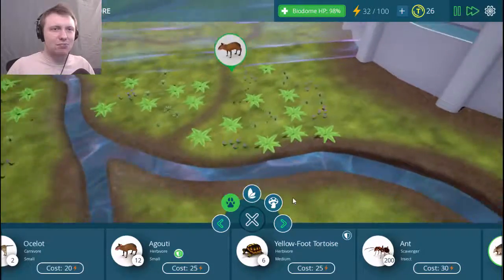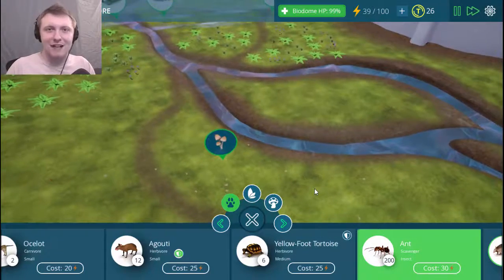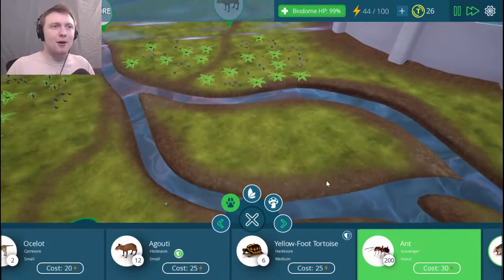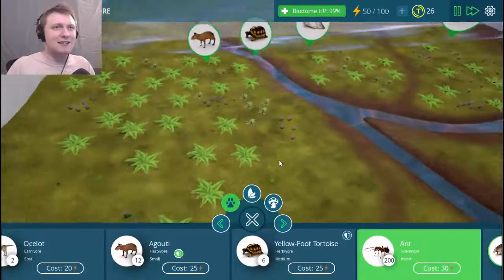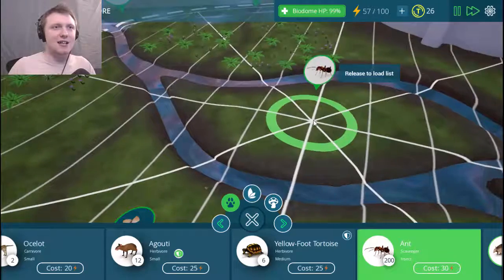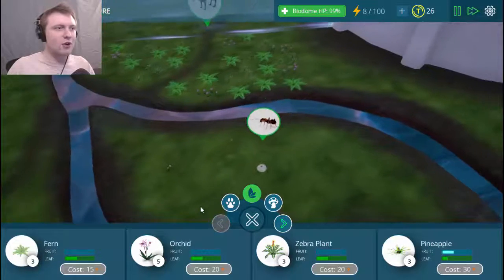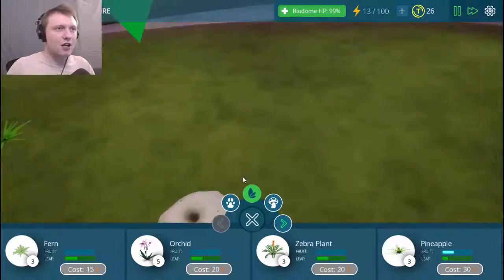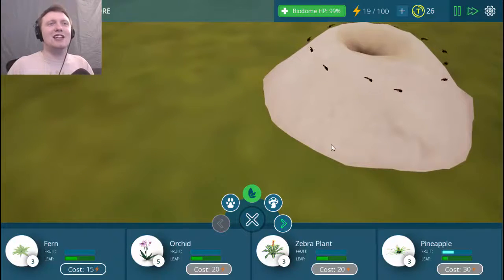I think it'd be good to introduce a predator sooner rather than later. I still don't know what ants do in this game exactly — in real life they help with detritus, eat decayed stuff, and break it down to put minerals back into the soil. I'm gonna put them right here in the center of this island. Give you guys some pineapples to snack on too. I wonder if they're grass-cutter ants — you get to cut grass and cultivate it into fungus, that'd be cool.